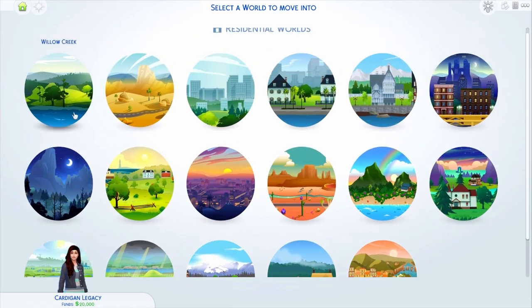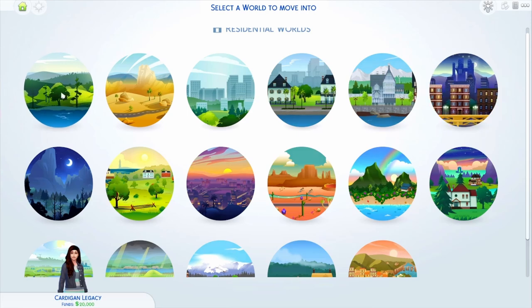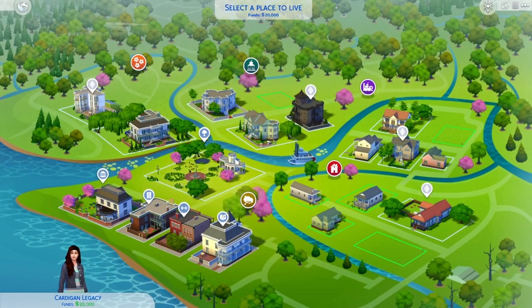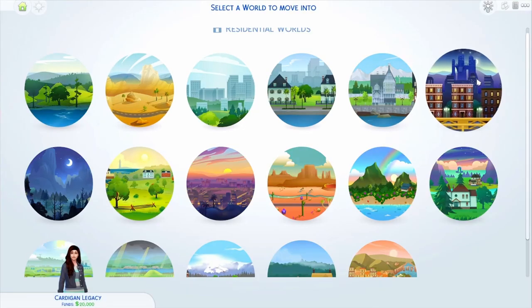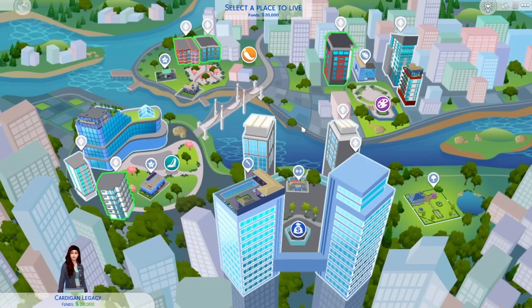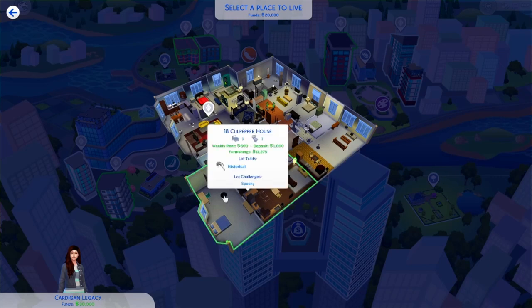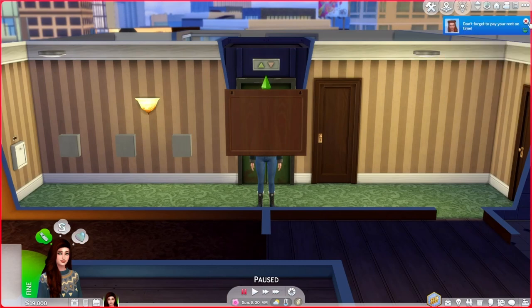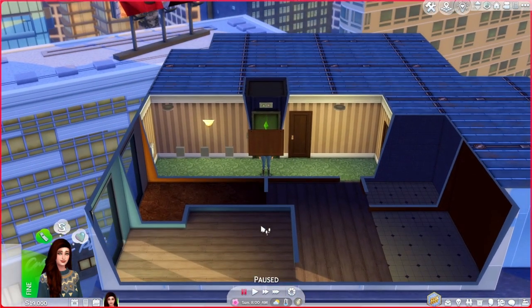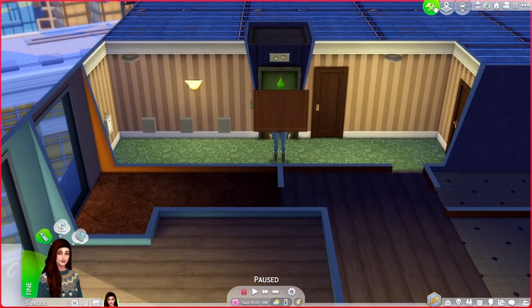I'm stuck between Willow Creek and San Myshuno. I like to put her somewhere where she kind of has some neighbors because I think we should start out by making some friends, so San Myshuno might be the best place for her. I've gone with this little apartment here and I went ahead and got it unfurnished because I want to furnish it myself.